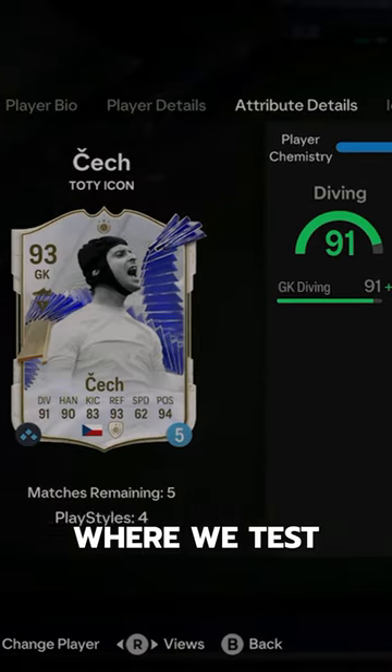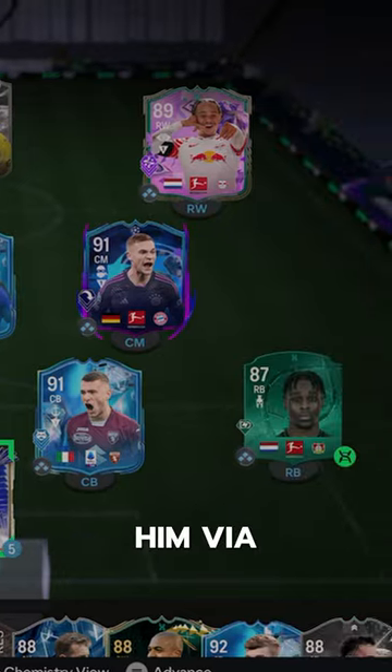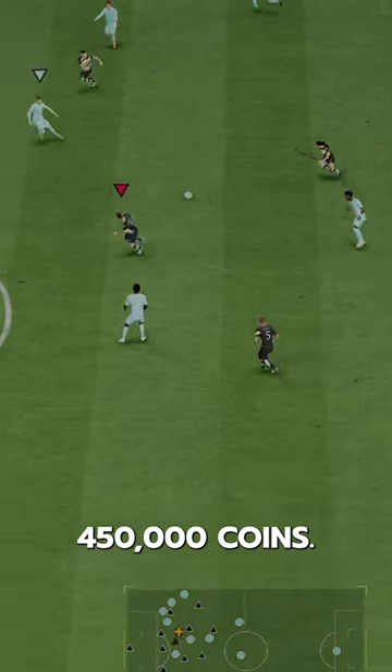Welcome to Baller or Bust, where we test FIFA cards so you don't have to. We've got Toadisek — we acquired him via SBC for 450,000 coins.